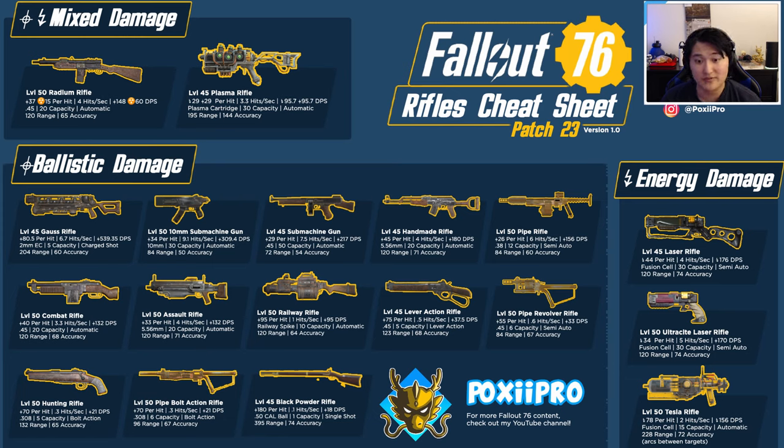For a non-sneak build looking for faster firing, I'd say the gauss rifle, tesla rifle, handmade rifle, and combat rifle. That's pretty much it for this video — I hope you enjoyed. If you have questions, comments, opinions about the rifles, or feedback about the sheet, let me know in the comments. Keep in mind that with solid perks, legendary rolls, and modifications any of these weapons could become viable, but these are what work best from a base stats standpoint and from what I've seen being used.